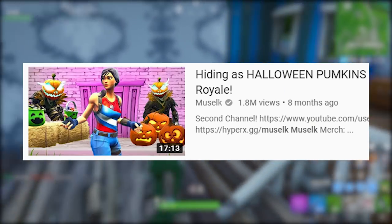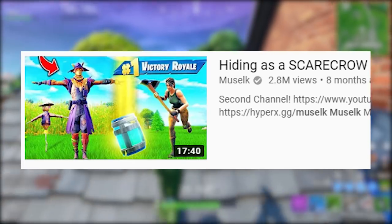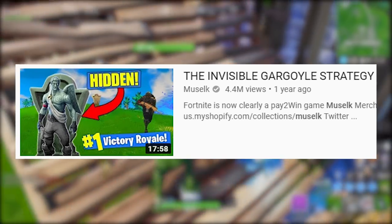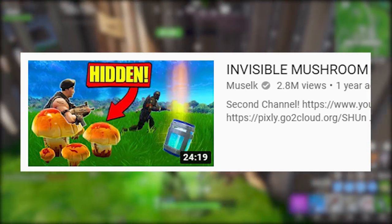If there's one thing you guys probably realize I like doing in Fortnite, it's hiding around the map as really, really dumb things. We've hid as pumpkins, we've hid as tomatoes, we've hid pretending to be a scarecrow. I pretended to be a rock. And probably dumbest of all, like a year and a half ago, we even pretended to be a mushroom. Long story short, whenever Fortnite puts a skin in the game that even slightly resembles the color of something else around the map, the answer is clear — we use it to try and camouflage ourselves.